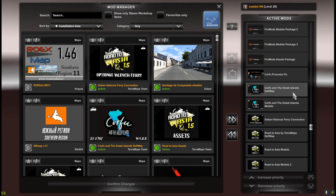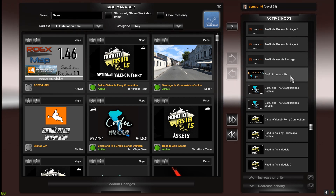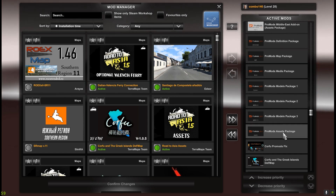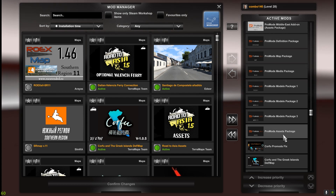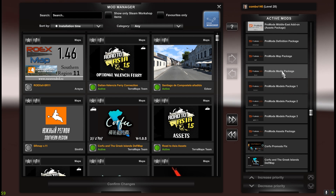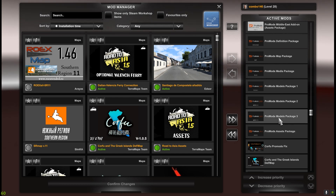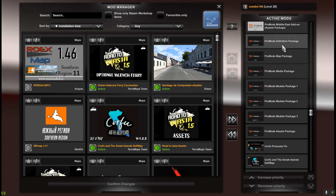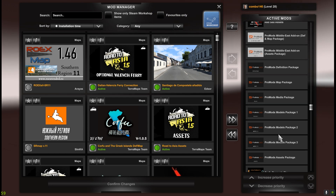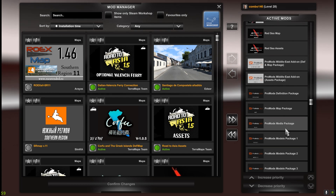Corfu and Greek Islands are also updated to 1.46 — it's Models and different map files. We also have a Corfu-ProMods fix by Jerry the Trucker. Then we have ProMods, which is one of the major map mods we have, and lots of mods are built around ProMods. The load order is: Assets, Models 3, Models 2, Models 1, Media, Map, Def, Media list add-on for ProMods, Assets package, and Def and map package. I have a separate video on my channel with instructions on how to download and set up ProMods.